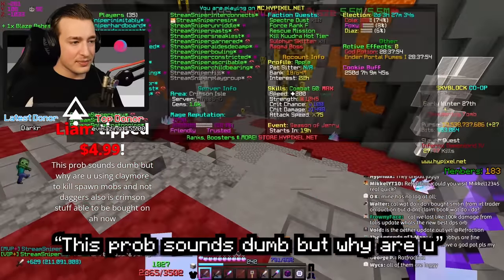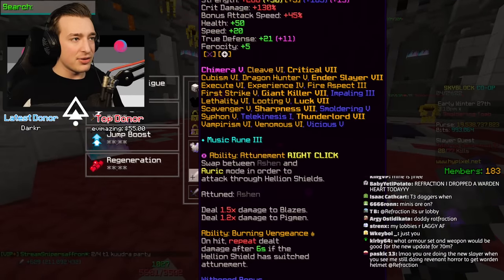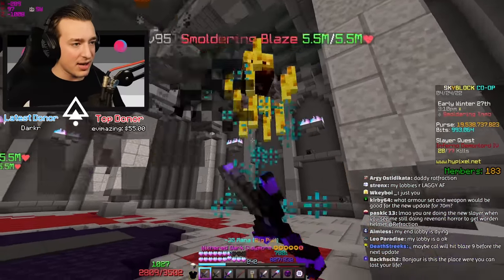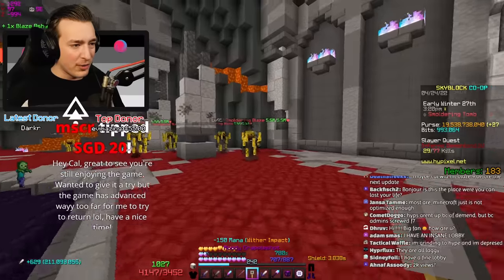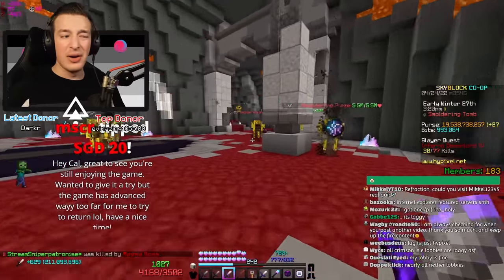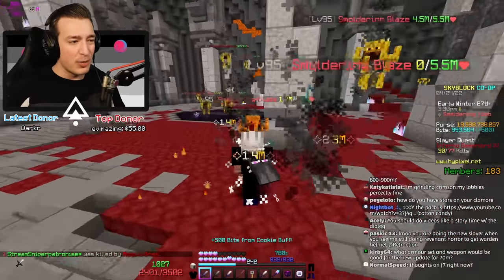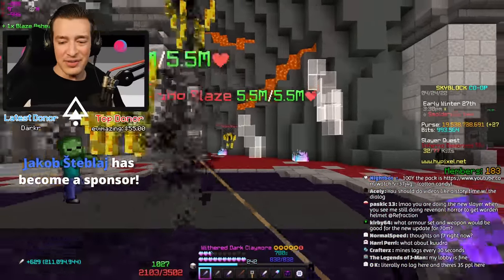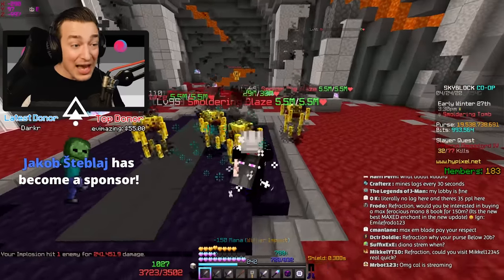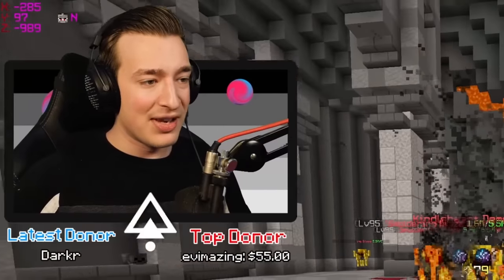Someone asked why I'm using a claymore to kill spawn mobs and not daggers - it's because the daggers don't do as much damage to the blazes. With the claymore I do around 1.6 to 2.4 million per hit, whereas with the dagger I'll do about 1.1 million. Because these bosses take long enough to spawn anyway, I don't want to lengthen that process even more. Also it's a flex doing a slayer with three chimera weapons.